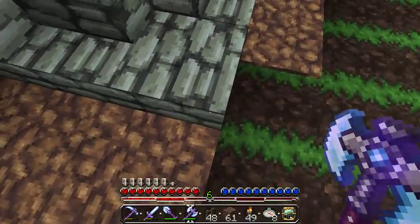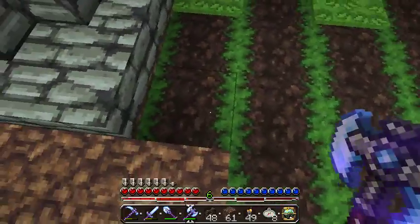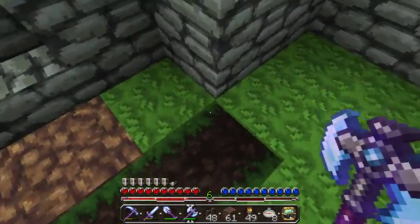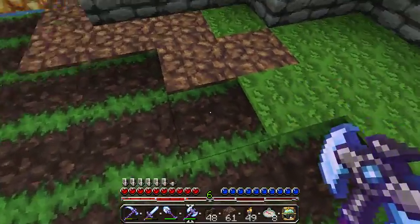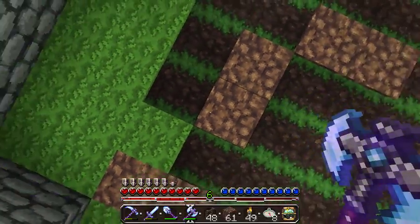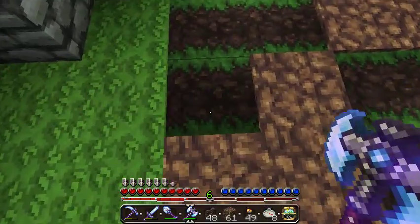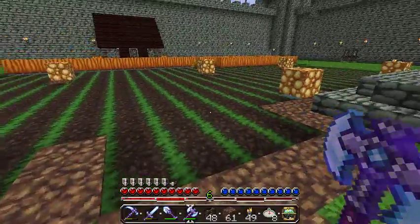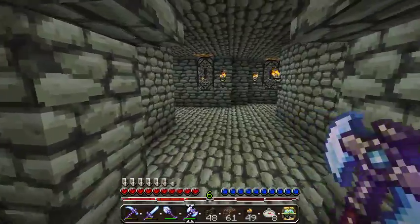One of the interesting things about farmland is that snow does not form on it. Another thing is when endermen teleport in, they will convert your crop into dirt and cause your crop — whatever you're growing — to become an item. My wheat and my grass have become an item. Social circles of plant life.